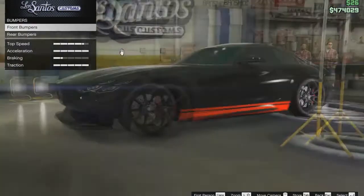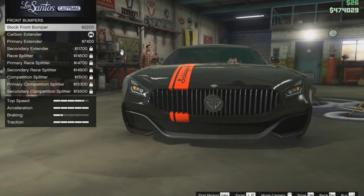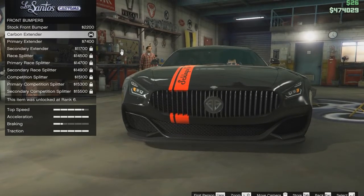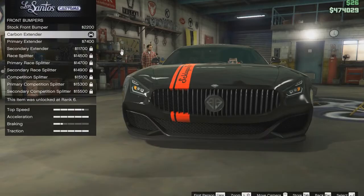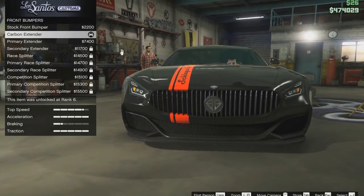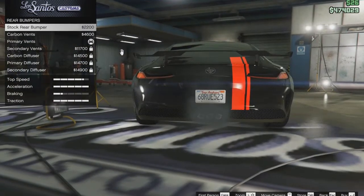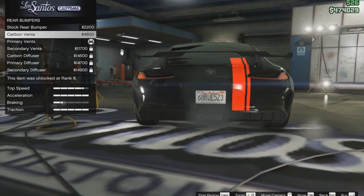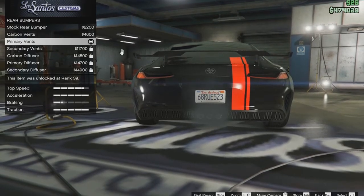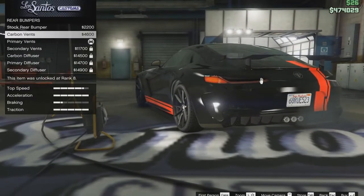Now, bumpers. For the front bumper, it originally comes with the stock one, but I bought the carbon extenders — it just looks a bit better. For rear bumpers, it comes with the stock, but there are carbon vents and primary vents. The primary vents just paint it black so it doesn't stand out as much as the carbon one.